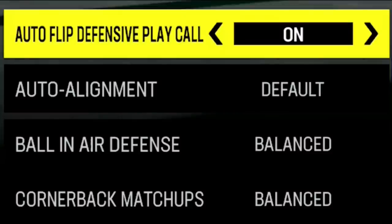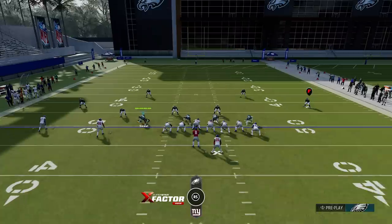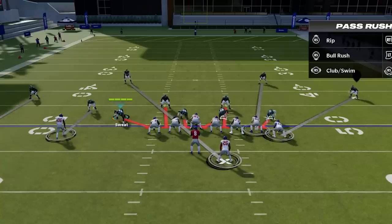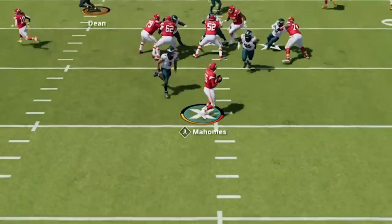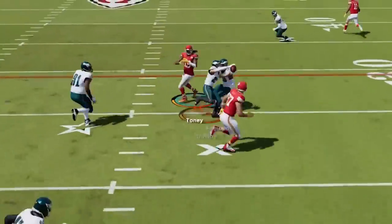The first coaching adjustment that gives you the biggest advantage is setting auto alignment to base. Doing this will make it so that your defense comes out in the same cover force shell look every single play, no matter what defense you call. You can see as I switch through the defenses that no one moves or changes. This adjustment is important because it forces your opponent to read your defense after the snap, which only gives them a few seconds to make a decision before the pass rush gets home, a lot of times resulting in bad decisions.